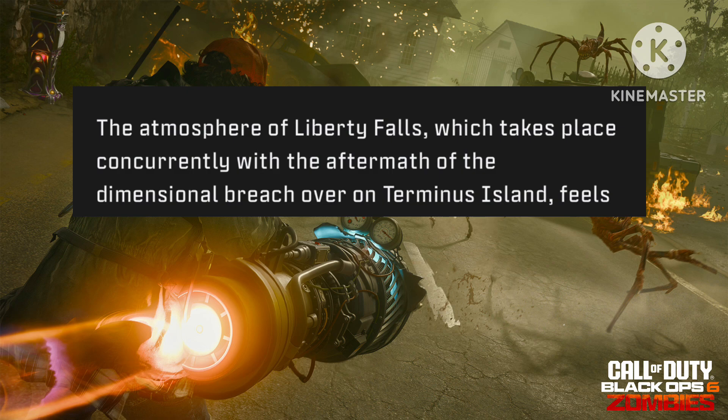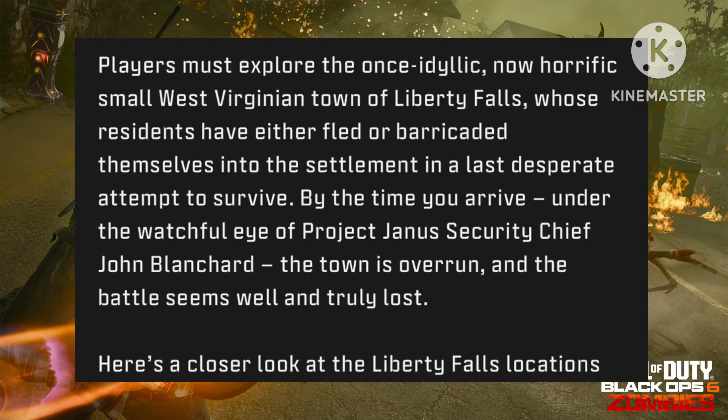The atmosphere of Liberty Falls takes place concurrently with the aftermath of the dimensional breaches over Terminus Island. Players must explore a once idyllic, now horrified small West Virginian town whose residents have fled or barricaded themselves in settlements in a last desperate attempt to survive. By the time you arrive under the watchful eye of Dr. Jansen's security chief John Blanchard — which we've seen in the cutscene — the town is overrun and battle seems truly lost.